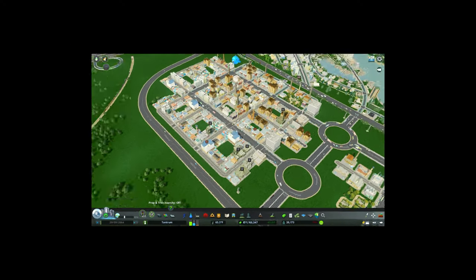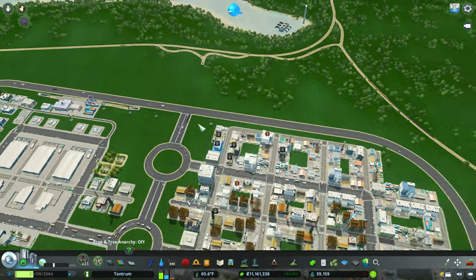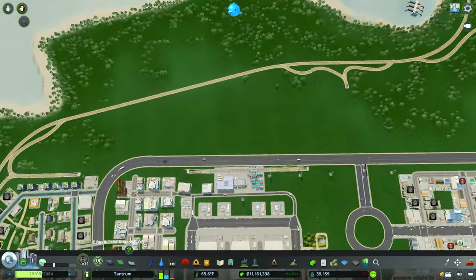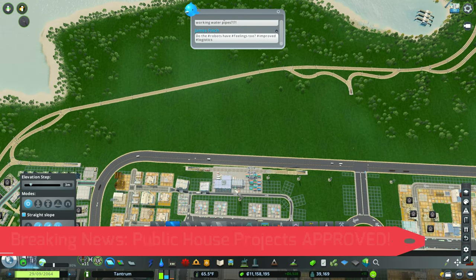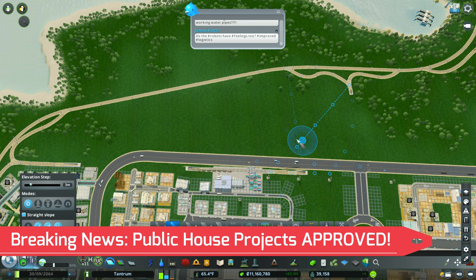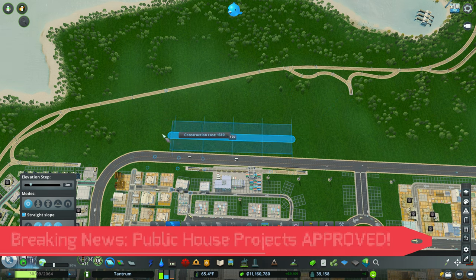Hey, what's going on guys? Welcome back to another video. So the Town of Tantrum has an issue — our generic industrial area does not have enough workers. To fix this not enough workers issue, the Town of Tantrum got approved funding from the government to create public housing projects.